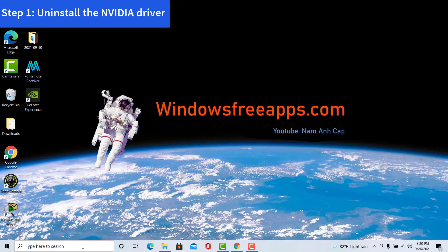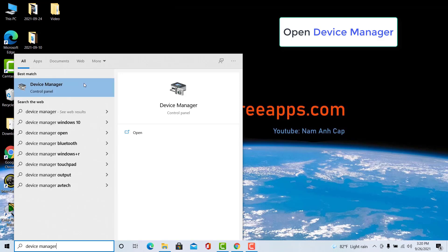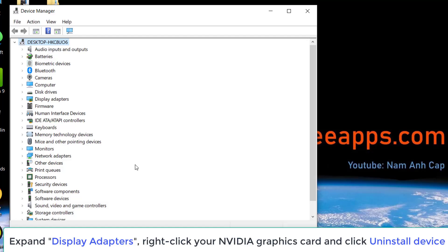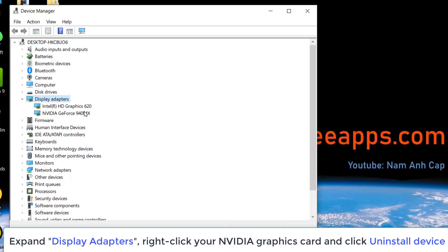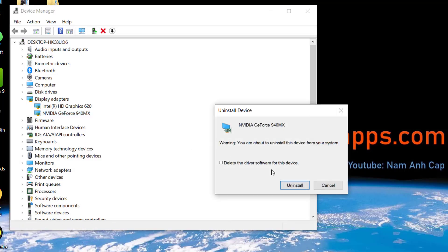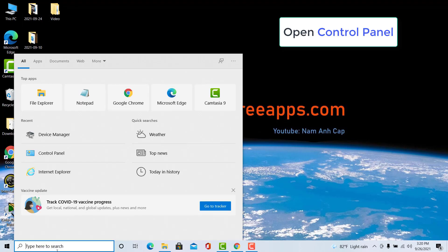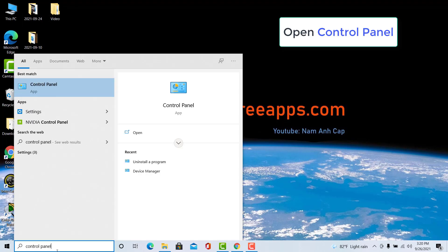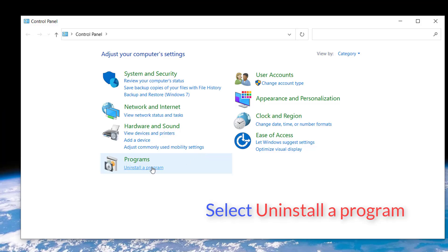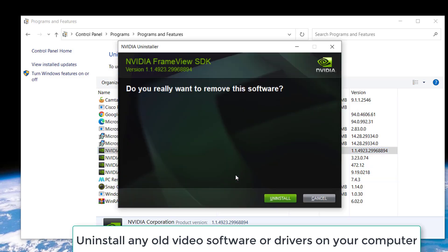Step 1: Uninstall the Nvidia driver. First, open Device Manager. Find Display Adapters on the list of computer peripherals and select your Nvidia graphics card. Right-click it and select Uninstall. A pop-up will open to warn you that doing this will stop the card from functioning. Click Uninstall. Now open Control Panel and select Uninstall a program. Then uninstall any old video software or drivers on your computer.